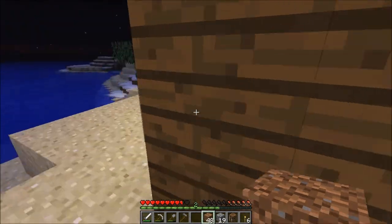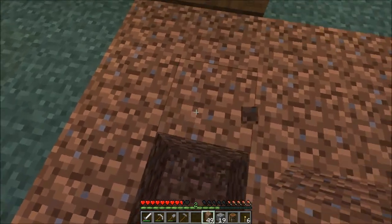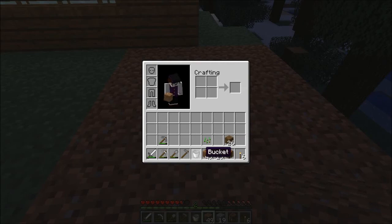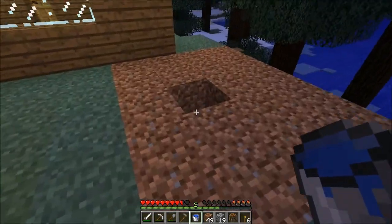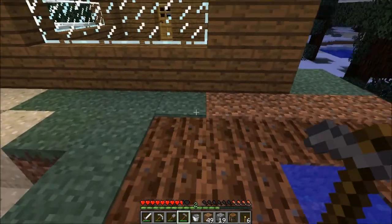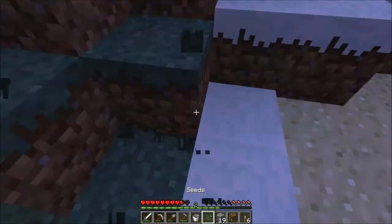Can't believe I died that easily. So we'll just make a hole right here. Actually yeah, that should be fine. We'll grab some water. From the moment there I've already destroyed the water. And we'll just make this into farming land, into farmland, whatever you call it. And we have one seed.